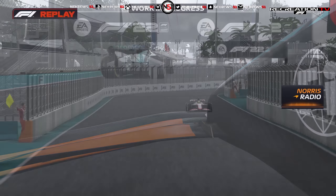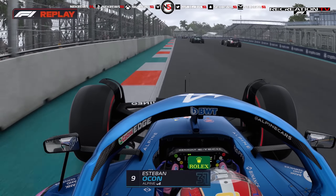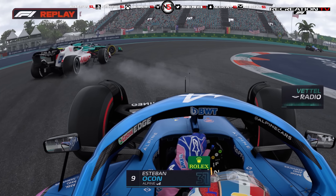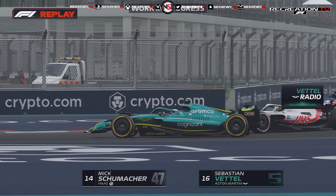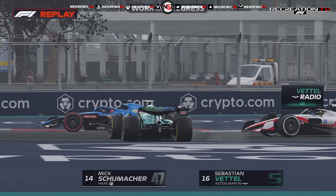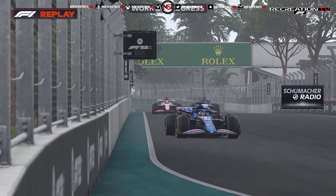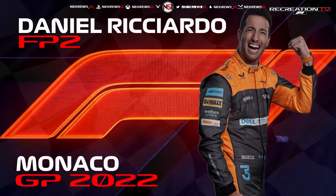Here's Sebastian Vettel. Why did he spin? Well, he was going for the move there on the Haas of Mick Schumacher. Schumacher came back at him down the inside, and that is why Sebastian Vettel spun - Mick Schumacher hitting him. You can't be mates as Formula One drivers. You just can't.